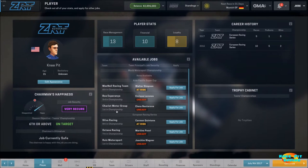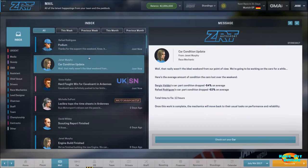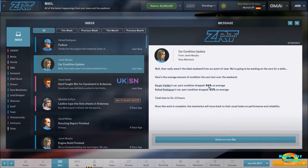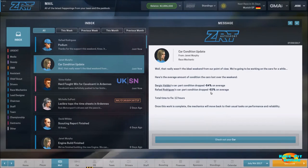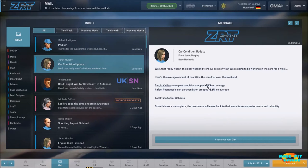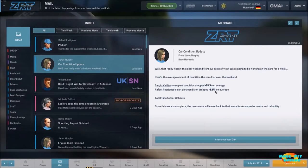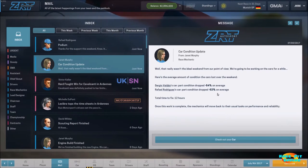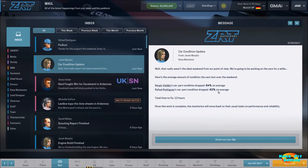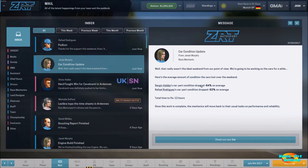We get our normal car condition update, and as you're probably aware, we've been taking it easy on the car during races. Most of what we try to accomplish is fuel mileage based, and you can see that takes roughly 50 to 55 percent of the wear on our car in a race. In order to really push the car, we need enough reliability so we don't break it and have to retire as a result.